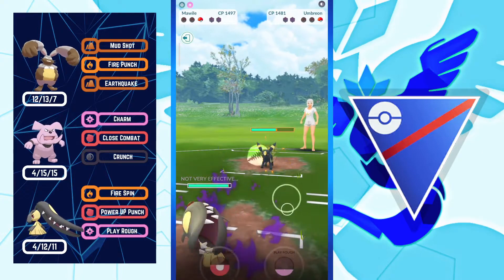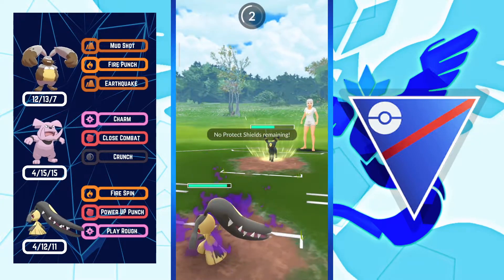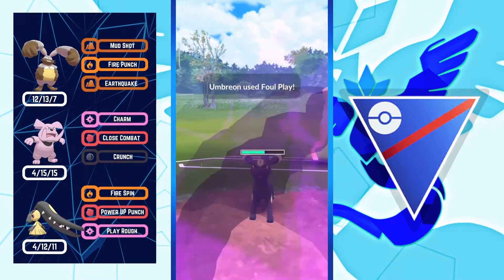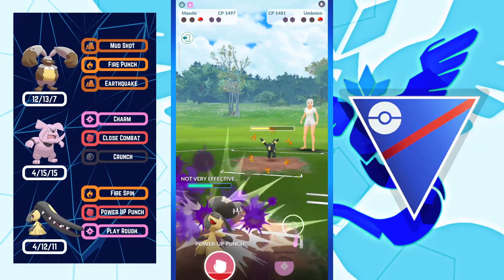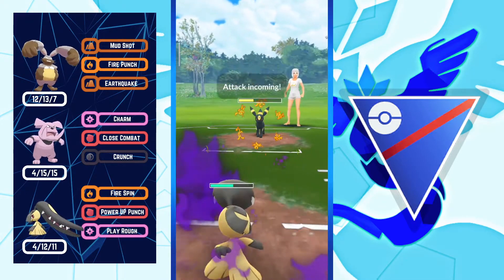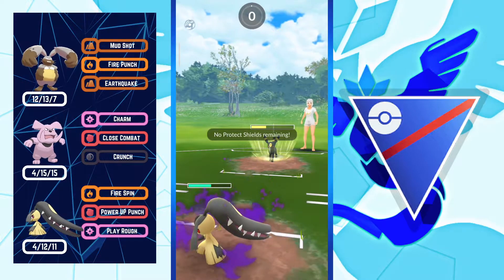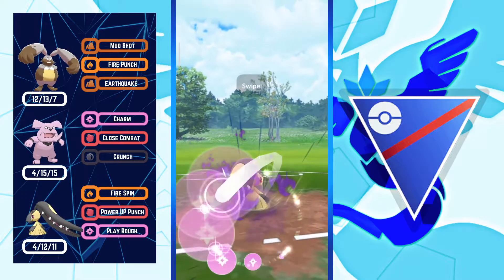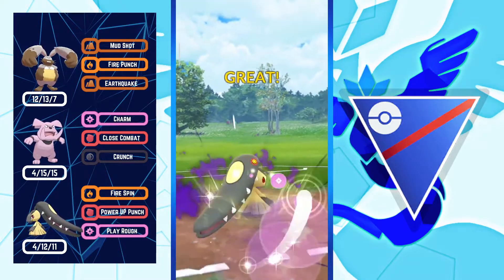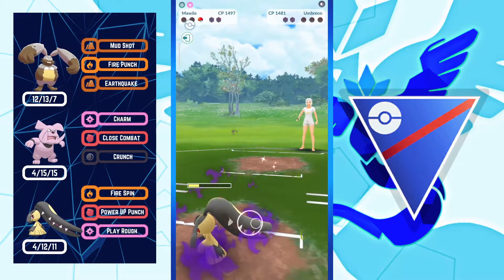I'm coming in with Mawile — I just need Fire Fang damage to kill this Umbreon. Umbreon needs three Foul Plays to kill my Mawile, which is not happening. I got to Play Rough and threw it — Play Rough kills Umbreon. Boom!